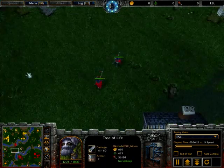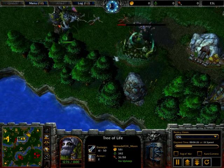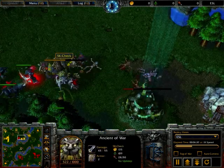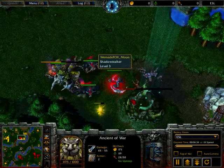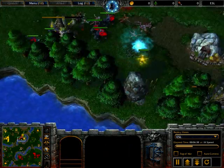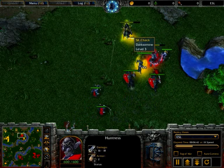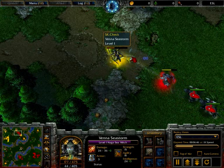Moon decides to turn away, then goes back — maybe going to check out this expansion attempt. Immediately going for the Ancient of War. Moon will be mana burning Naga and being mana burned by the Demon Hunter, and chasing down the Naga. Level 1 Naga is so weak, and Chex doesn't look like he's picked up a Staff yet. It looks like he does manage to cancel the expansion.